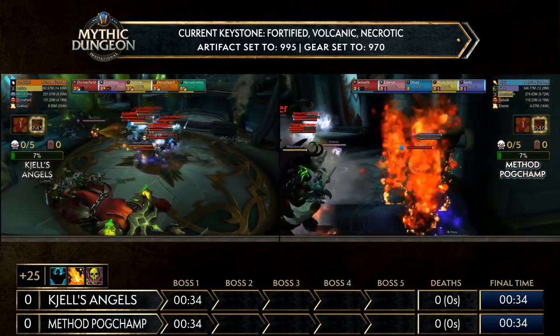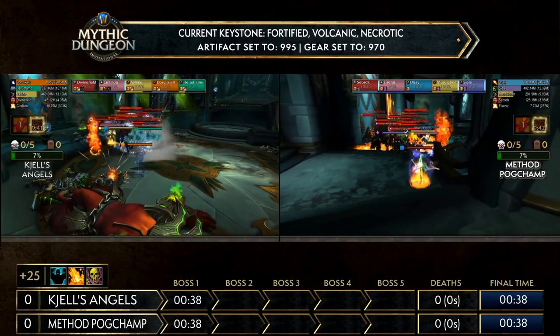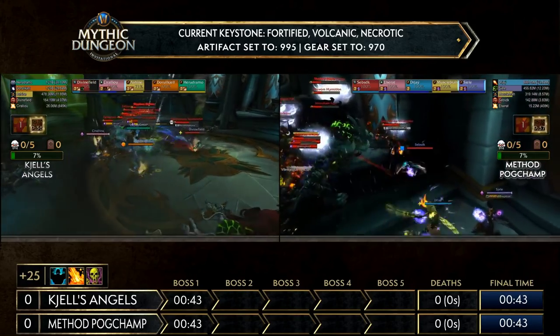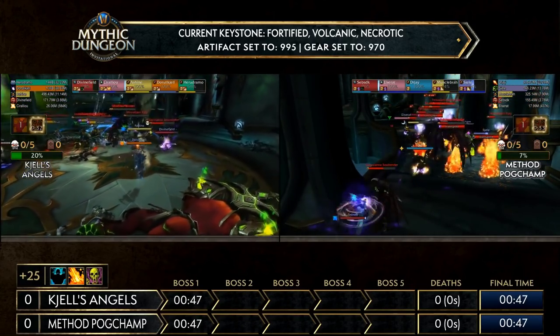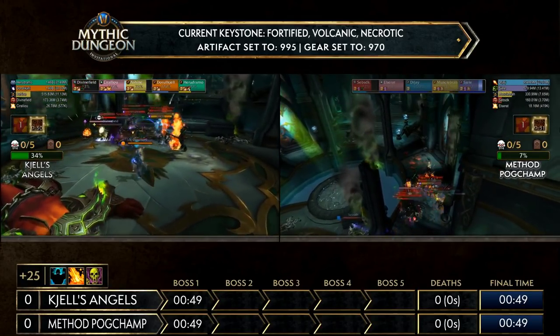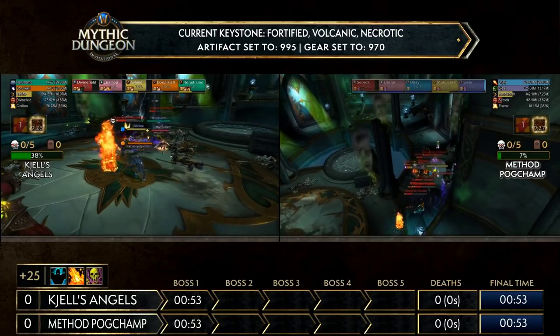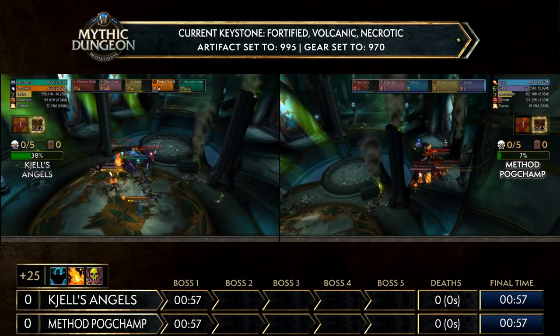Divine Field is already kiting out, trying to drop his necrotic stacks. It is Fortified, Volcanic, and Necrotic here, so there's a timer where they're really trying to get all the mobs in together, establish threat, establish aggro. Hero is just ramping up in terms of damage — he stood much further back before engaging, something very important that he actually ended up fixing over the last time they went into Vault of the Wardens.